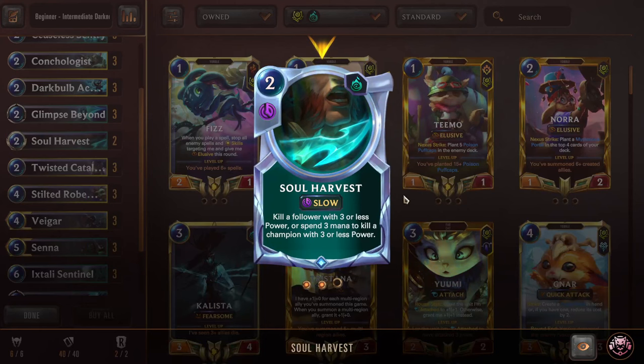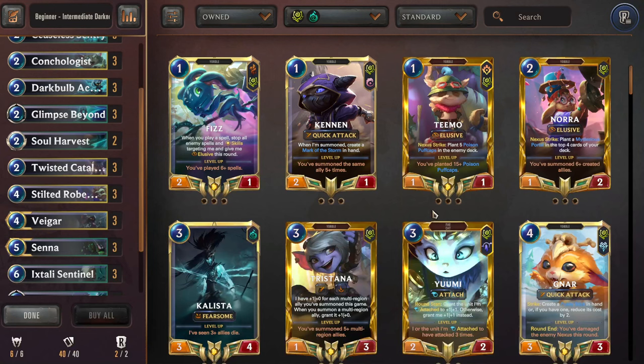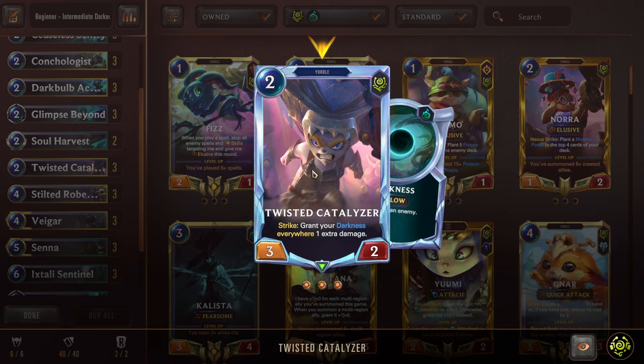Next we have Double Soul Harvest, a 2 mana slow speed spell. Kill a follower with 3 or less power, or spend 1 extra mana to kill a champion with 3 or less power. Very nice, very flexible — can use this in the early to mid game to try to keep some of our opponent's strategies down.